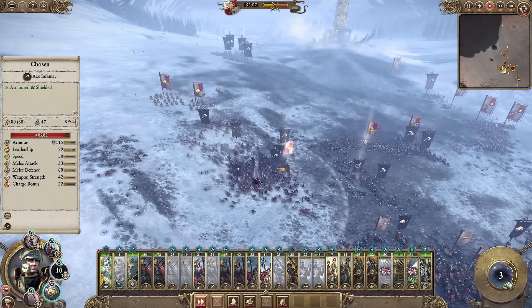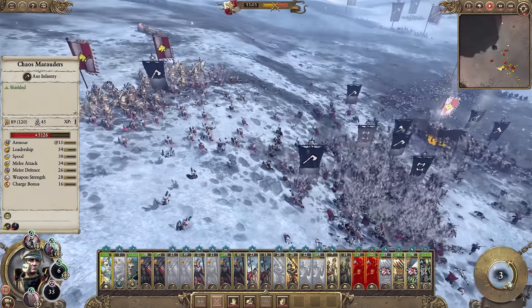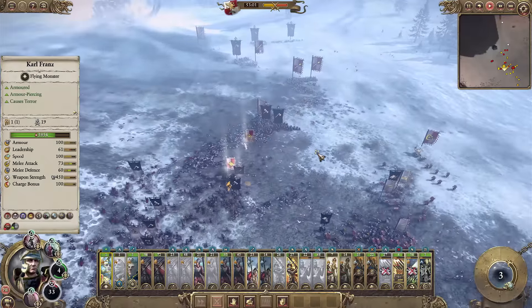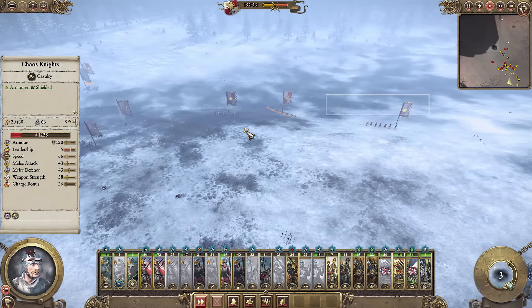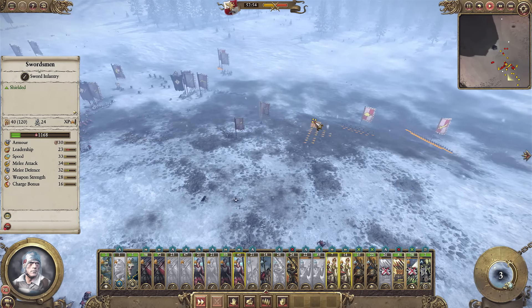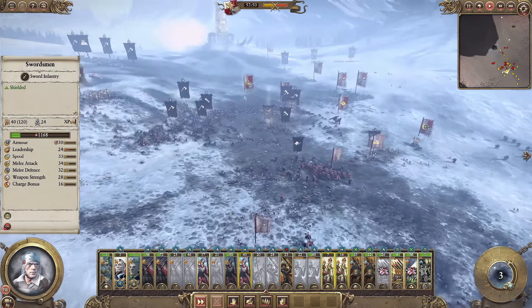So the Demigryphs are kind of coming in — they're going downhill hitting the Marauders. Karl Franz — I'm trying to pull him out of the combat now because he's kind of surrounded. Pulling all my sword infantry and spear infantry back into the centre as much as I can. But it's not looking good — at this point I really don't see a way I can win.